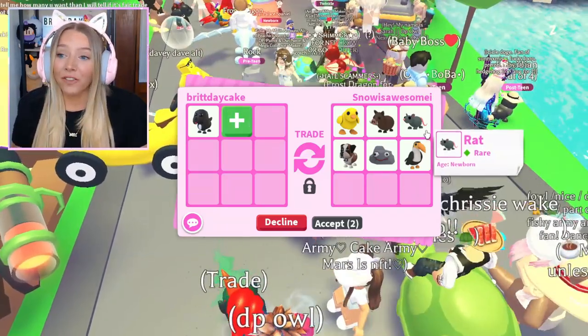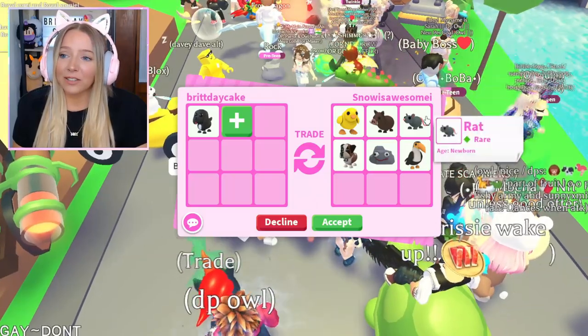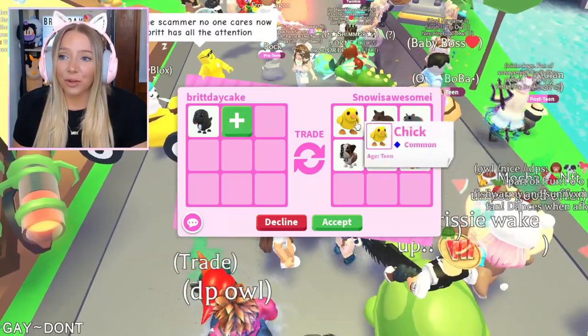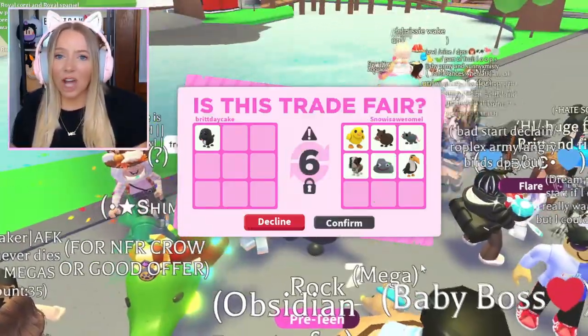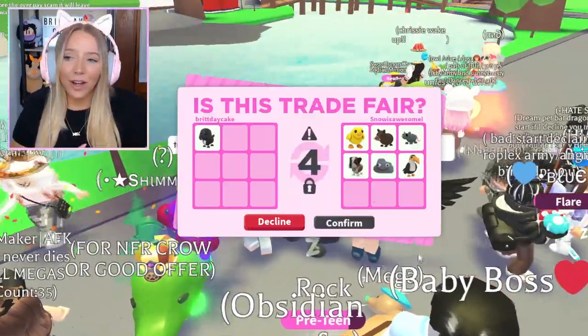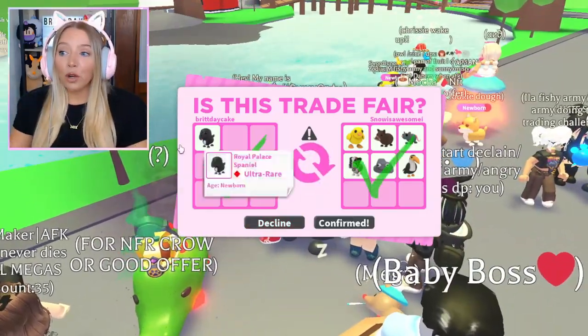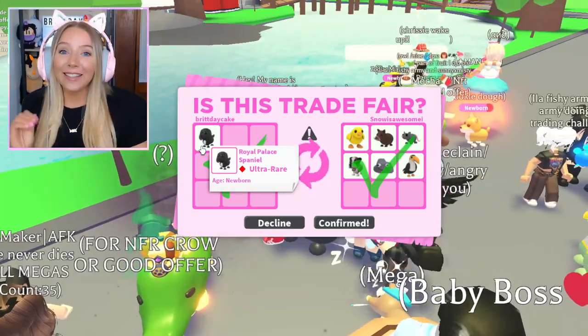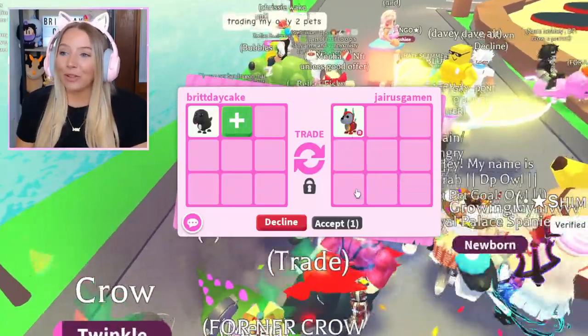Here is a trade: a chick pet, a wild boar from the Safari Egg, a rat from the old lunar event, and a bunch of little adds. Honestly this is all super low tier stuff, but I do love that these first three are pets I like. I might actually do it. I know it's kind of under value a little bit, but I like this stuff. They hit accept, so I hit accept - we just traded the second Royal Palace Spaniel!